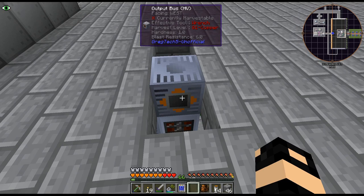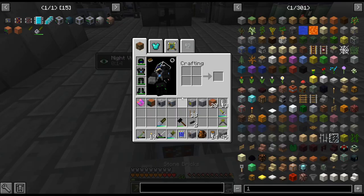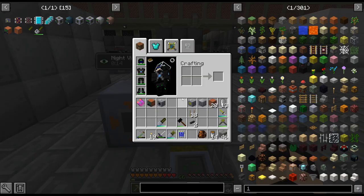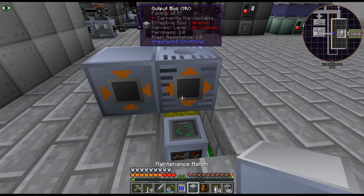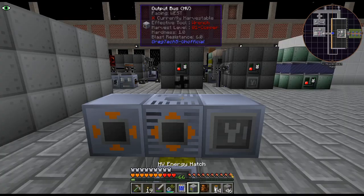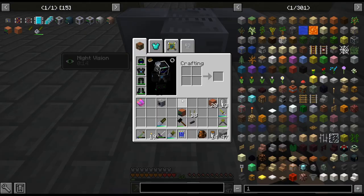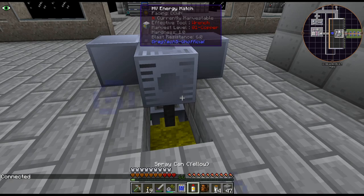We'll do output bus there. Needs to go up one — we'll have to pipe it. I'll just have to throw a pipe there. Input bus is for the chainsaw. I usually like putting the maintenance hatch underneath the controller, but here I can't. That is HV, yeah.